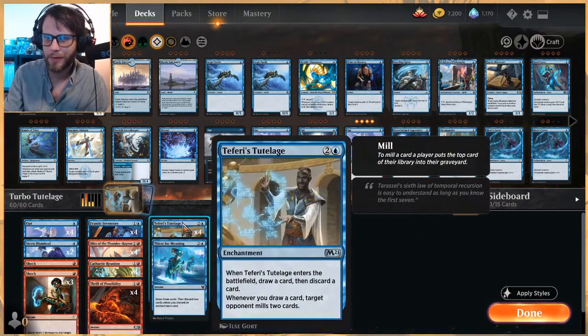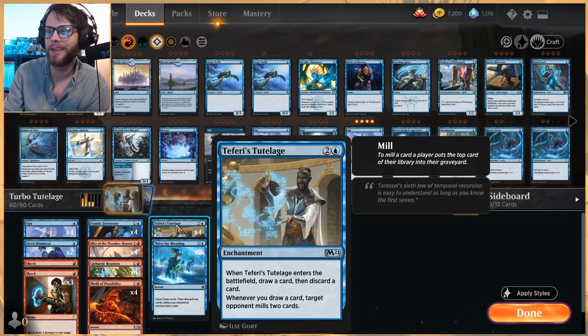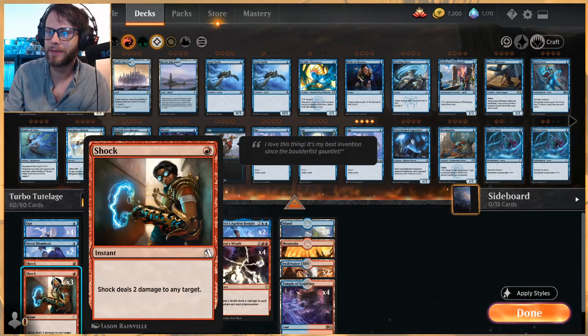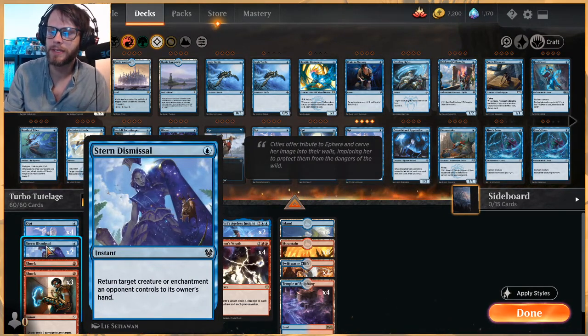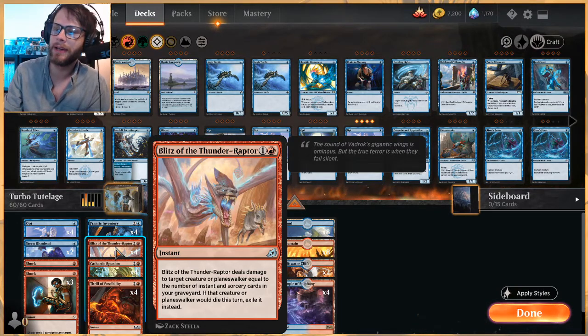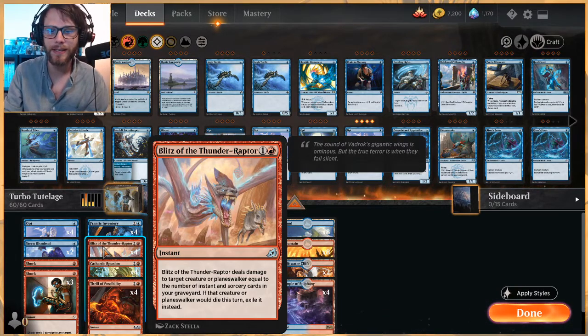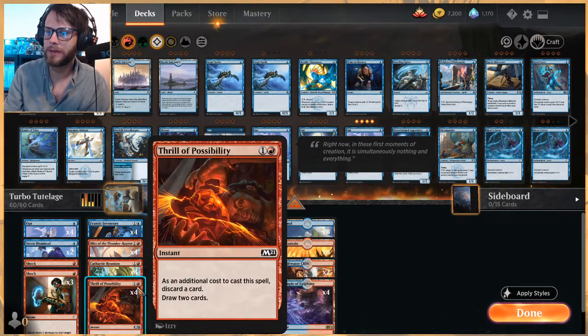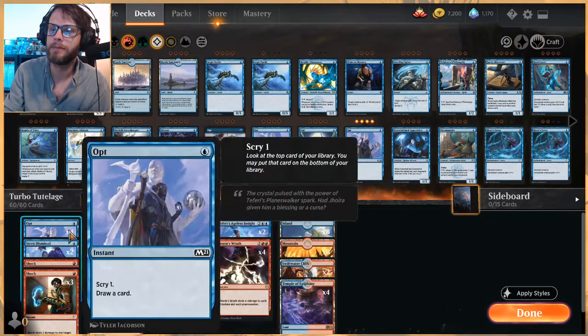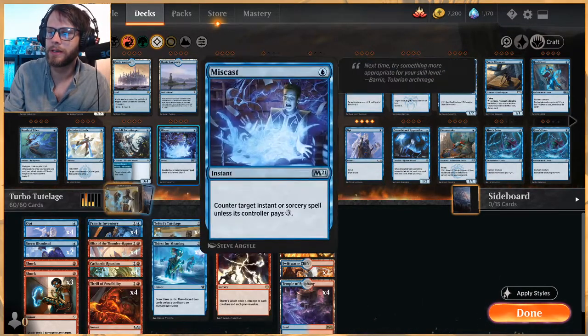The rest of the deck is all draw as well as dealing with what the opponent's doing. We've got shocks, stern dismissal to bounce a creature or enchantment back to the owner's hand, and Blitz of the Thunder-Raptor — beautiful in this deck, does so much damage for only two mana at instant speed. Thrill of Possibility to draw, and Frantic Inventory which scales up every single time.